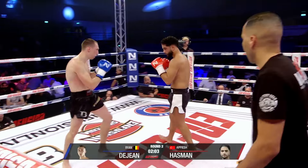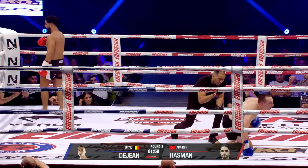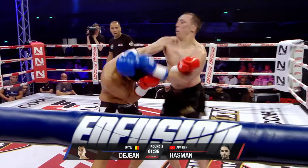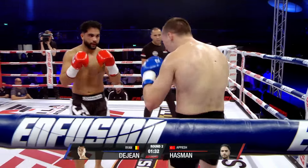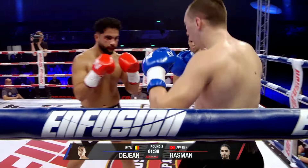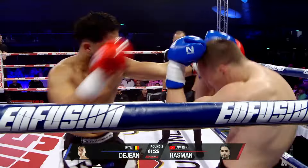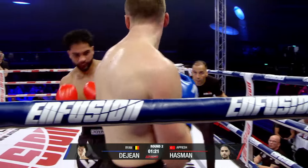Goes for that left knee, Dijan. Big exchange here. Nice left hook, and Dijan gives a nod of approval. Good knee from Dijan — he's using that knee, beautiful. Nice left hook to the body. You can see when he throws that left hook, Hasmam turns his whole body into it. So much power being delivered as he opens up.